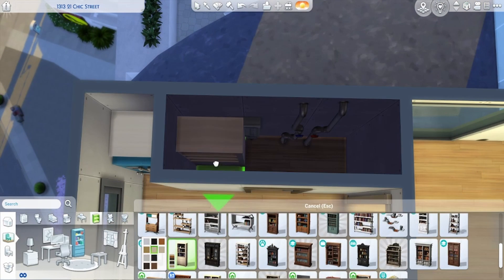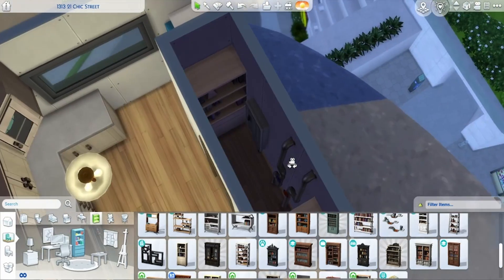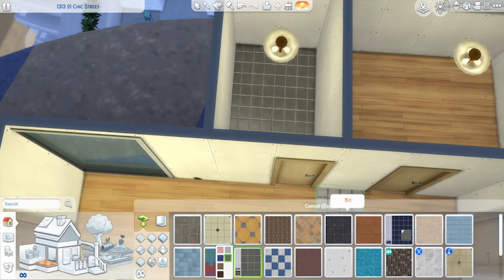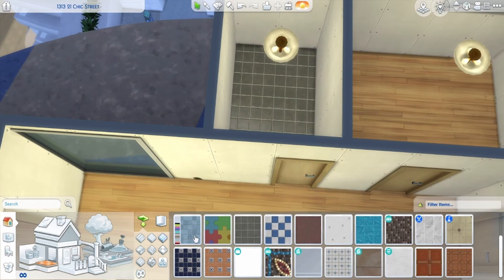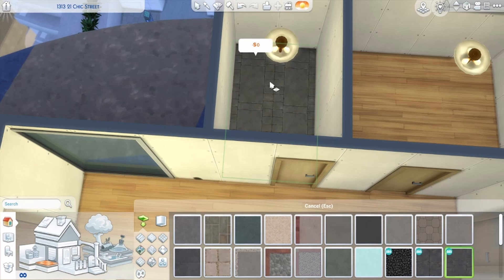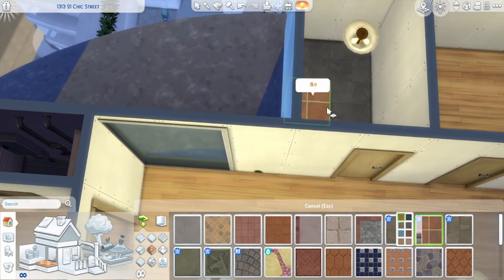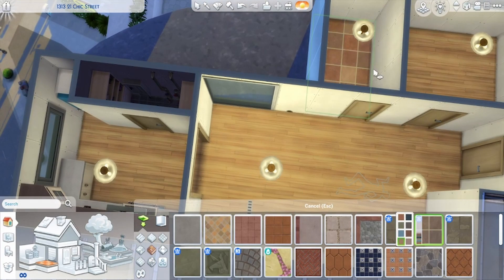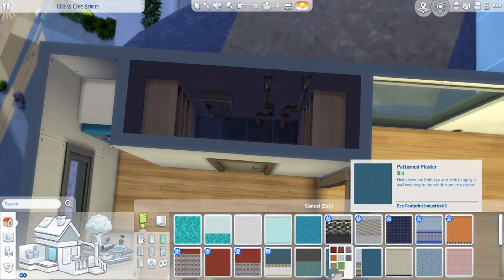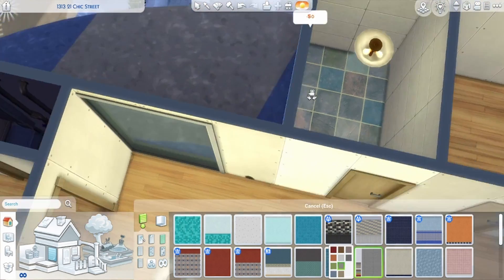I blocked off a little section in the kitchen because those two 'needs TLC' things were just taking up space. I made it into a closet area and put some bookshelves in there as shelving units and storage. I put a bunch of color on them and made that area dark so you're not as drawn to seeing the issues.